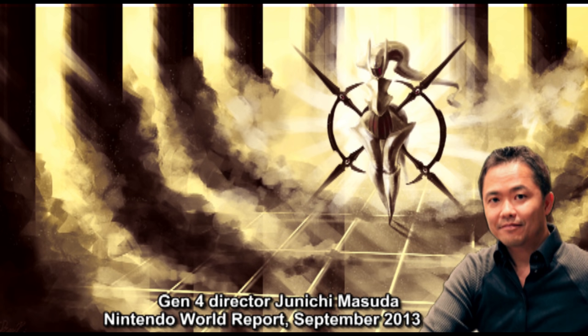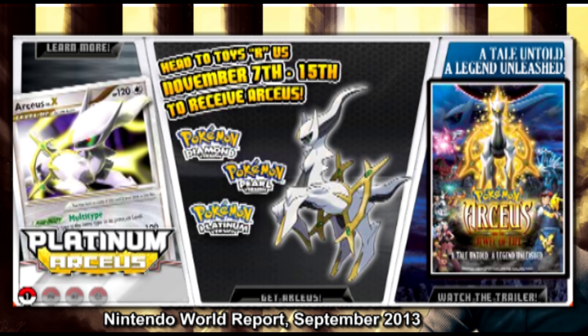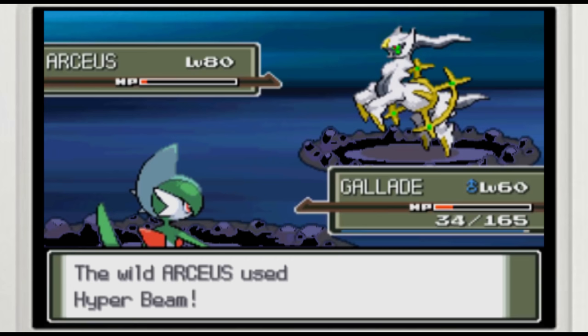In a 2013 Nintendo World Report interview, the game's director Junichi Masuda finally revealed the reason why the Azure Flute was never distributed — specifically because he thought players would find it too confusing. Eventually, Game Freak directly distributed a level 100 Arceus via special events, but without the utilization of the Azure Flute or the Hall of Origin. Meaning that unless they use cheats, fans never got a chance to see a level 80 Arceus, the Hall of Origin, the three music tracks associated with the event, or the unlockable content in HeartGold and SoulSilver.